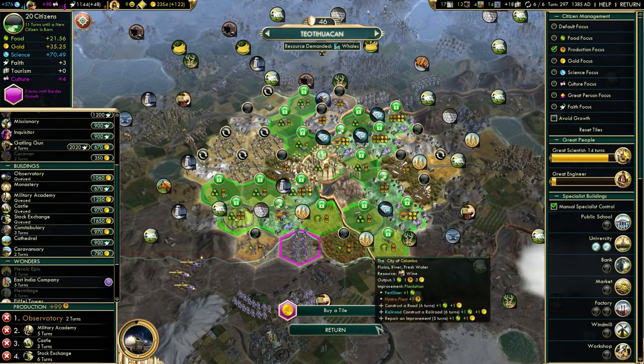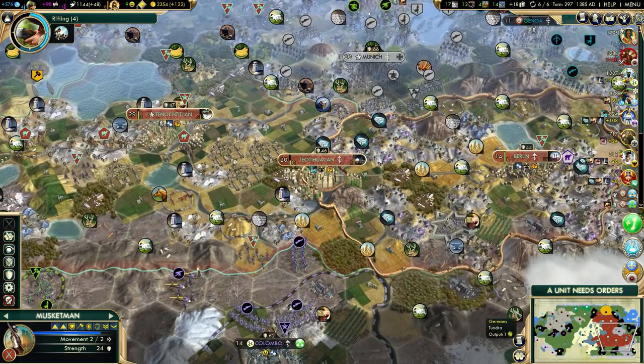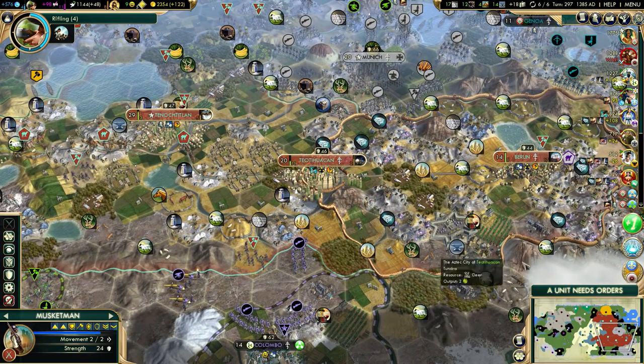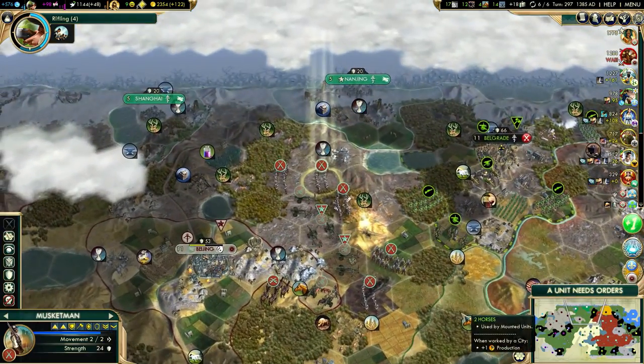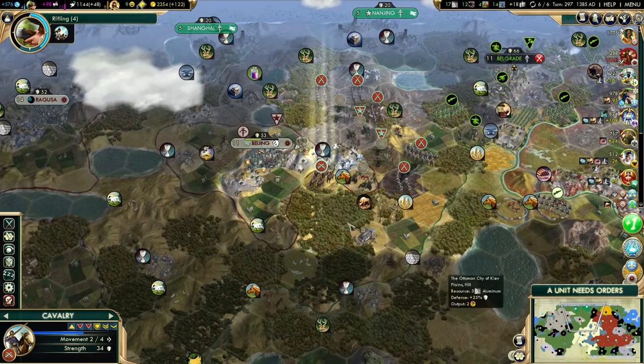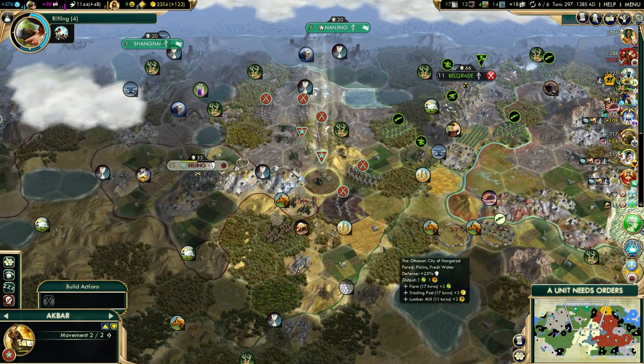Plus one population — nice. This city will have really good production once I switch it to full production. I need Neuschwanstein to complete as fast as possible, just in case someone actually tries to steal it. I don't think they will, but there's always a possibility.